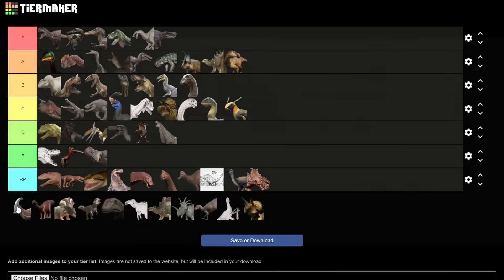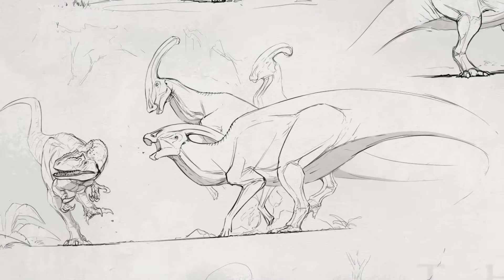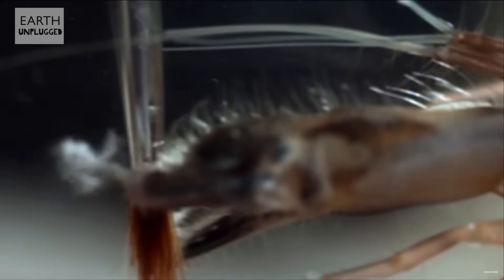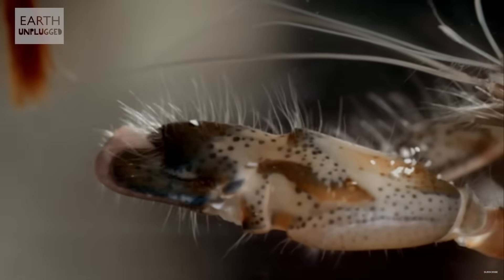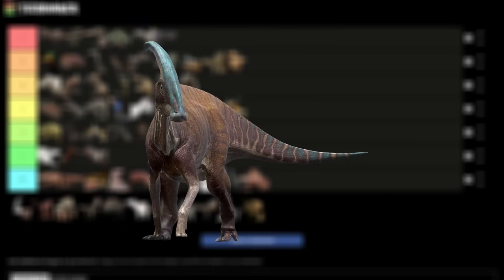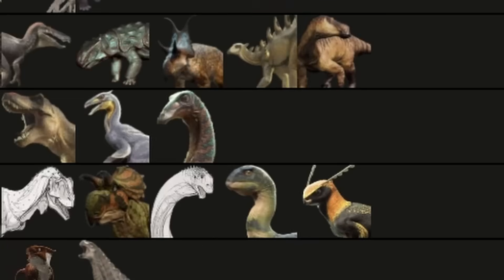Parasaurolophus. I love Hadrosaurs and Para is no exception. Being basically a pseudo-apex, its size alone is already enough to deter most mid and small tiers. And then of course there's the scream ability, which the concept art suggests will be able to temporarily stun animals as big as Allosaurus. Before I get the fun police in the comments, this is actually something seen in nature — pistol shrimp use pressurized sound to stun and kill their prey. Of course, water is a much different medium than air, but you get the basic idea. However, something about its design just doesn't convince me entirely — I don't know if it's something about the way its back is built. For what it is, it's not bad — actually quite good by Parasaurolophus standards. I'll put it in B tier for now.